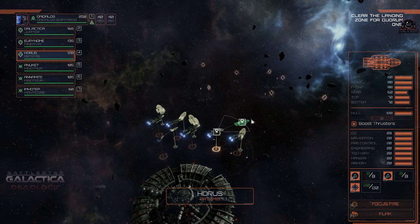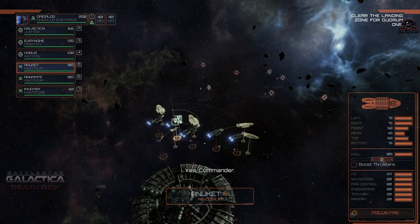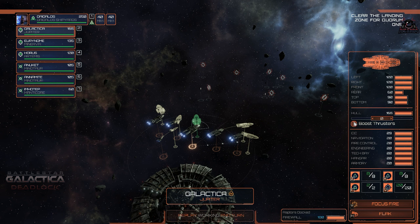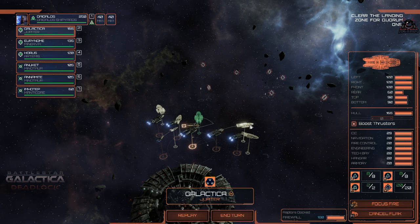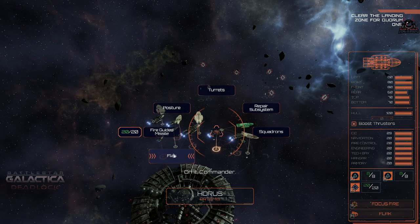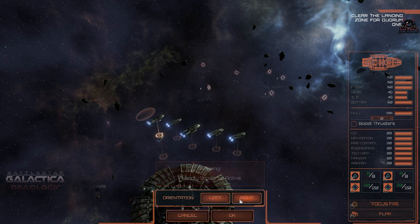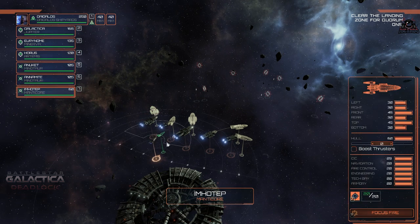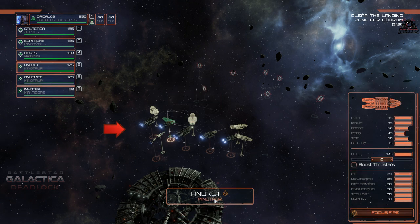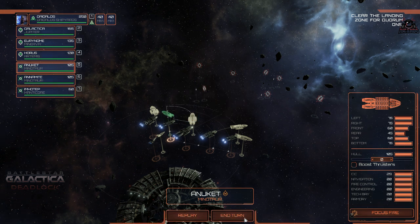The Cylons are starting to launch Raiders. Our Vipers are going to be in the air to make sure no missiles come through — that fighter screen is all important. I'm trying to position the bigger ships' guns without colliding with friendly ships so I can engage those Cylon Raiders. A lot of these Battlestars come with what they call door bashers — big guns at the front that punch through armor. I'm a bit too grouped up so I'm slowing some ships down.